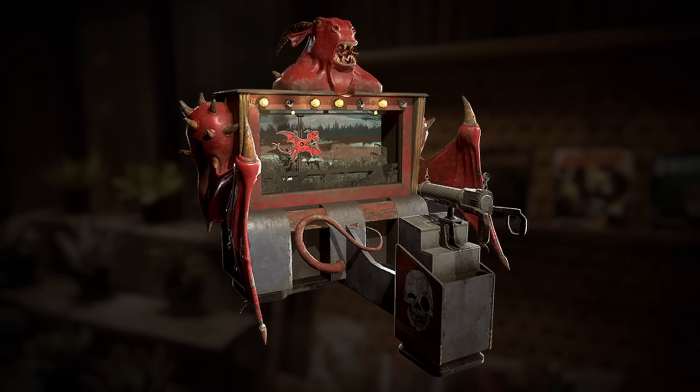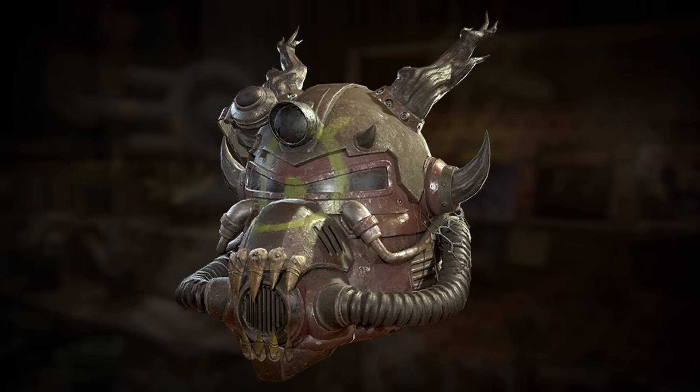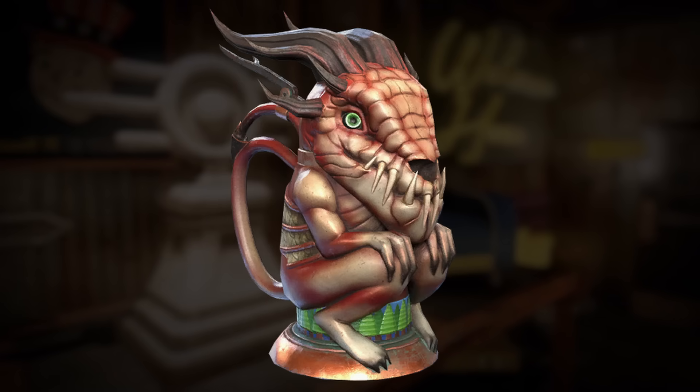A World of Crypts trunk stash box is also on the way. To finish up today, we have some Jersey Devil themed rewards for Season 16: a new shooting gallery, a cryptid cyclops power armor helmet, and last but not least, the stein for Season 16.